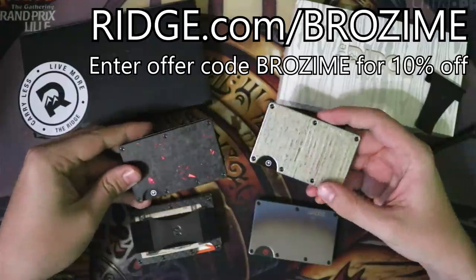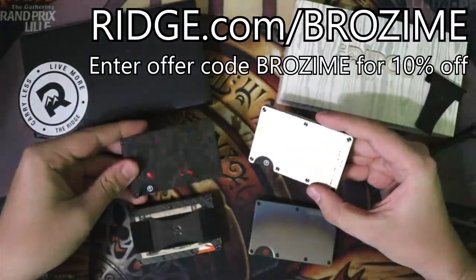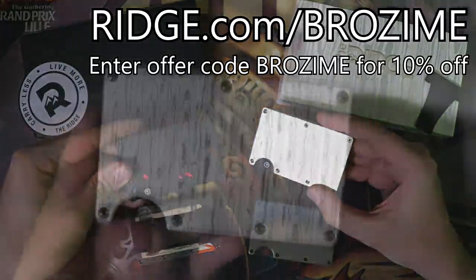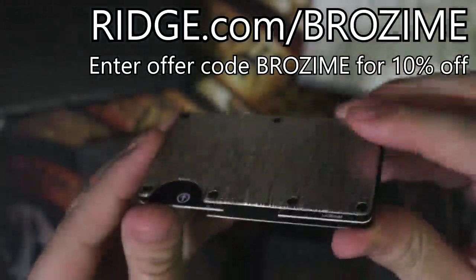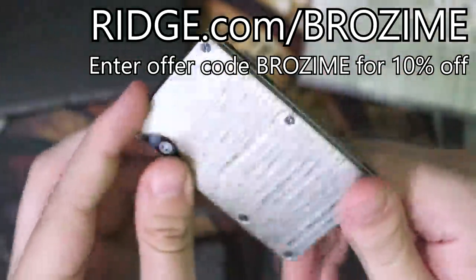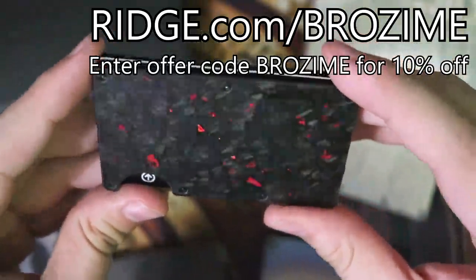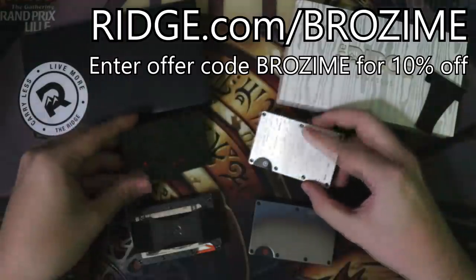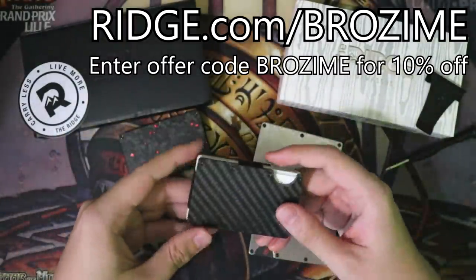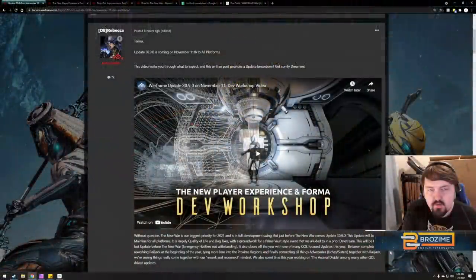Hello and welcome everyone. Before we get into today's video, we have a sponsor: The Ridge. They make high quality compact wallets out of metal and elastic. I've used and loved them for years, and I've recently been fond of the premium Damascus steel style. Head to ridge.com/brozyme and enter code brozyme for 10% off.